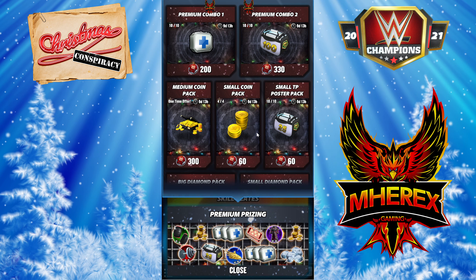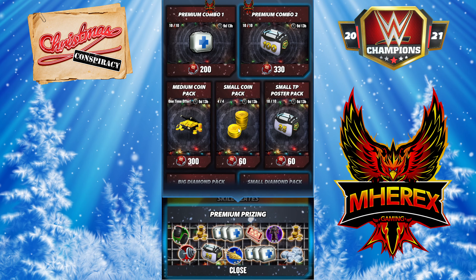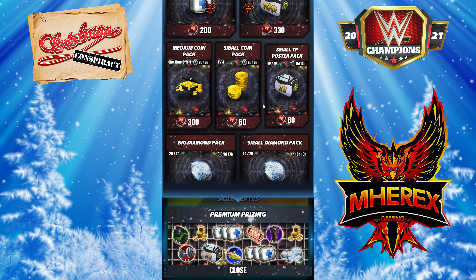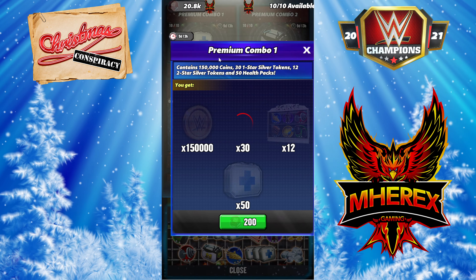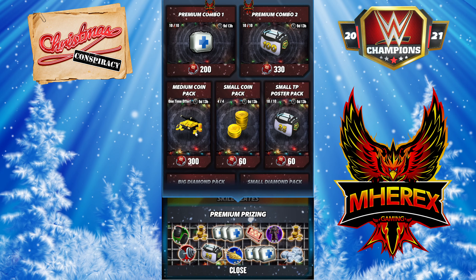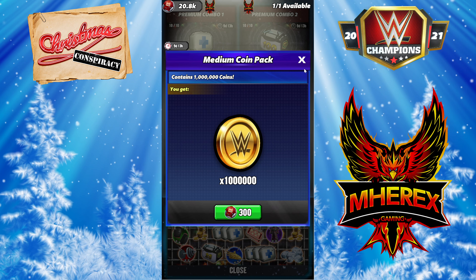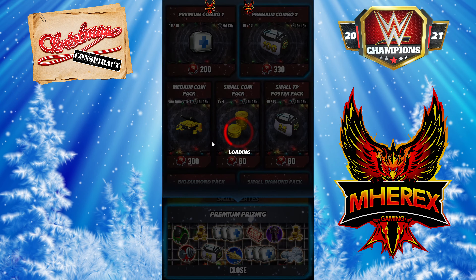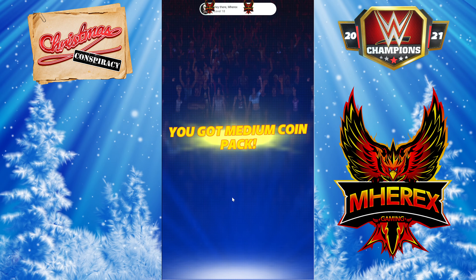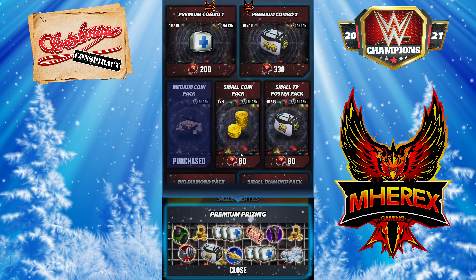Where are we going to start? I have 20,000 coins — a little bit more than last month, probably because there's a longer MLC. Might as well get this medium coin pack here, one-time offer. As long as we're in here, get the small ones too.